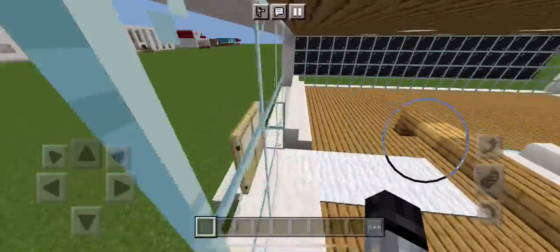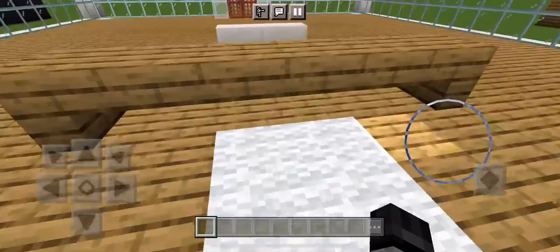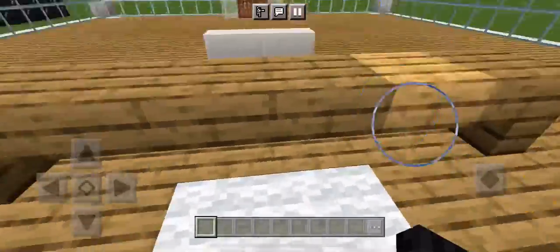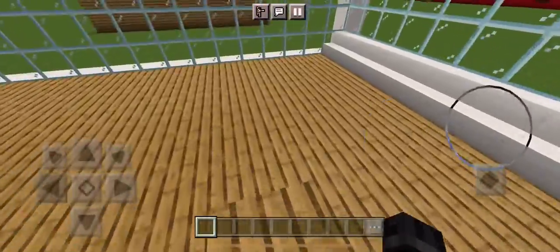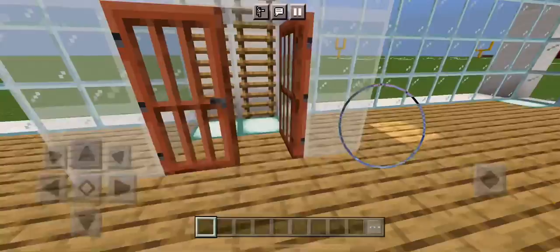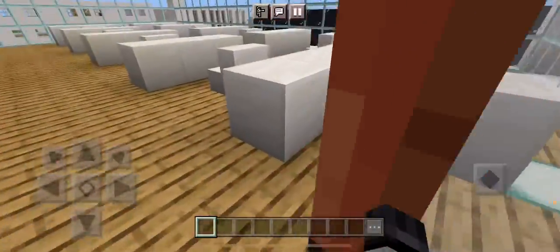Right here is the waiting area — we got a waiting area right here and a receptionist desk. You can sit down right here and talk to someone who wants to come in. That's pretty much it for this floor.